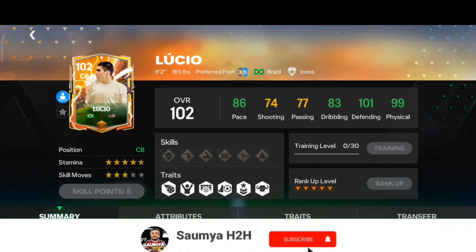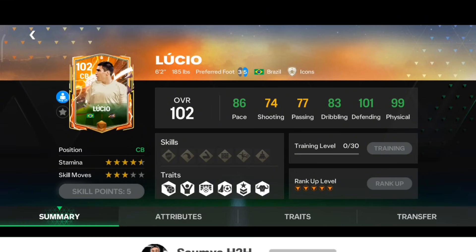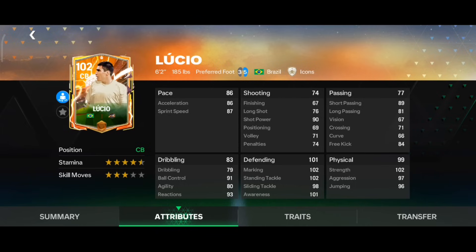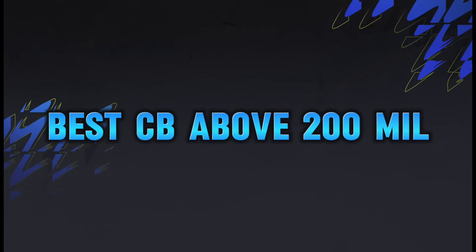The last player in this category is max rank hero Lucio. He has 86 pace, 101 defending, and 99 physical, with almost maxed out stamina. His six foot two height and top-notch defending and physical stats are excellent. He has Medium-High work rate plus Power Header trait — perfect for a center back card.